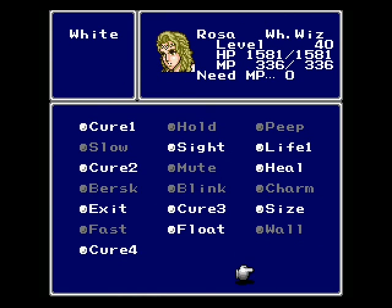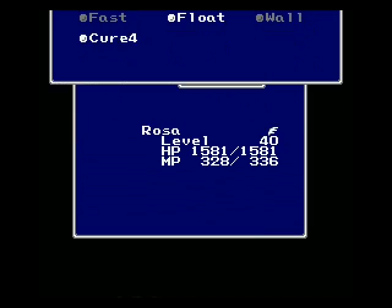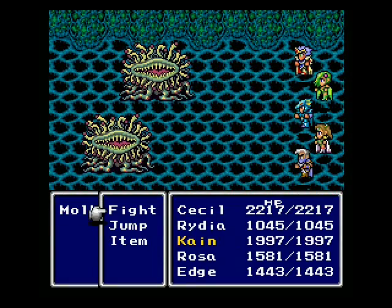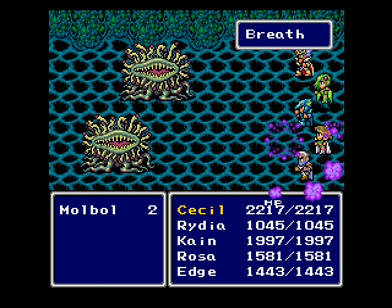There are little green dots in here which do damage to you as you step on them, so Float, of course, will override that. We're walking over and not taking any damage, but if you didn't have Float on, you would. So every floor, you want to re-establish Float. It can get annoying, but just do it.